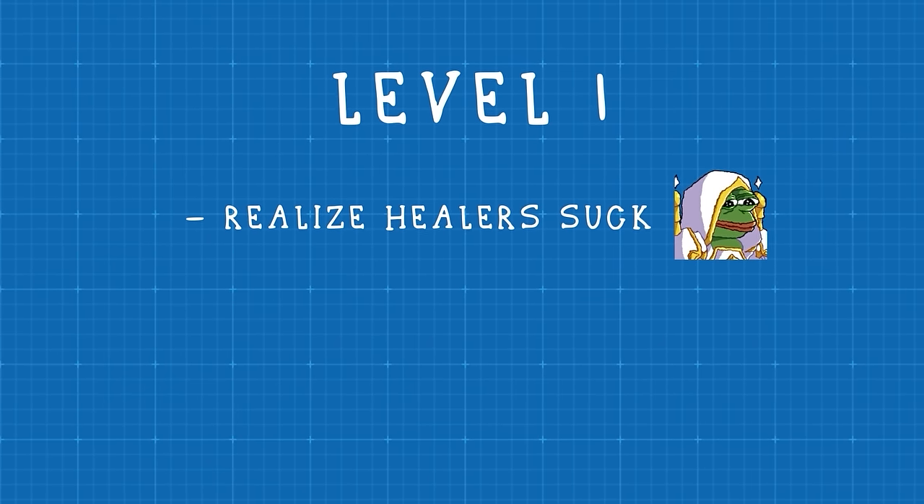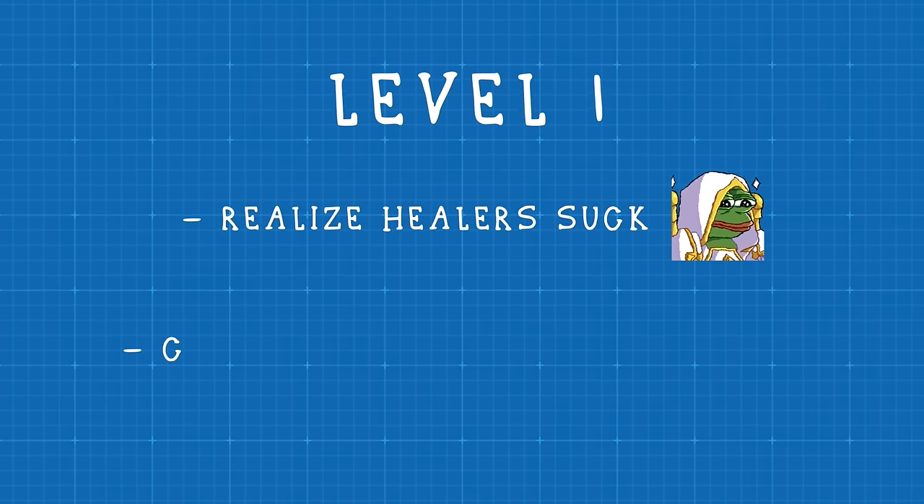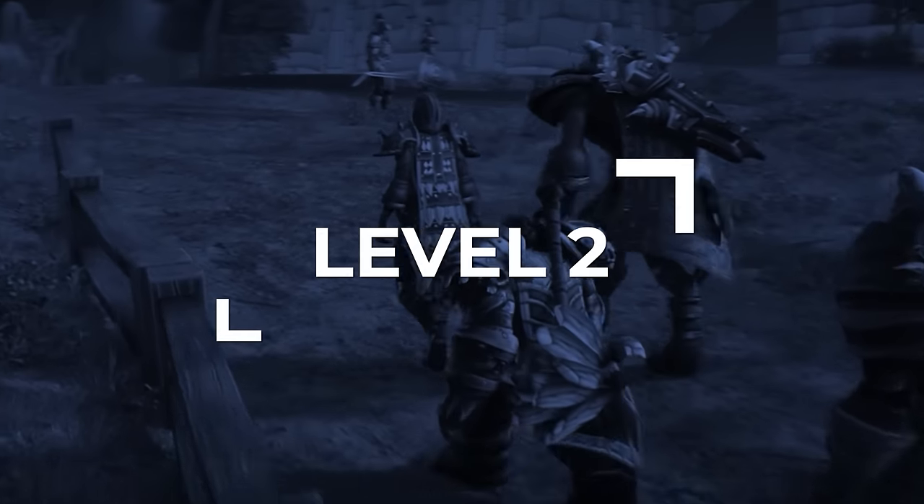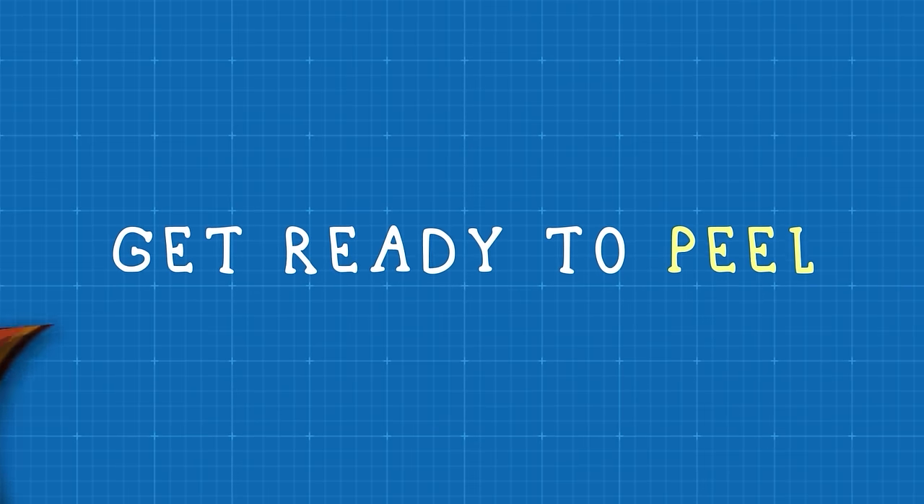So now we are at level 1. The first thing you need to understand when playing cata is that healers suck, and because of this you need to control tempo — don't be greedy. Now we're going to shift a bit more to the DPS side to fine tune how we actually control tempo throughout a game, which starts with one key rule: get ready to peel.